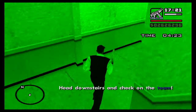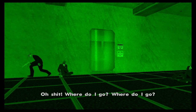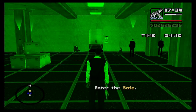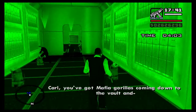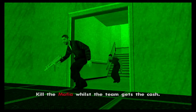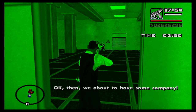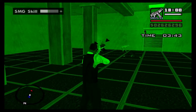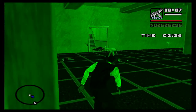More guys - everybody take cover! Let's get into the safe, go go go! There is some body armor here. It's Berkeley working against us, so we have to kill the mafia while the team gets all the cash. Down you go. More guys are coming in - we should be alright, we've got a good machine gun with good skills.